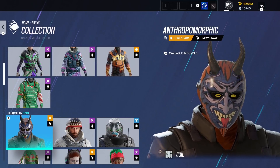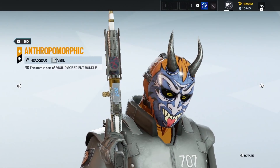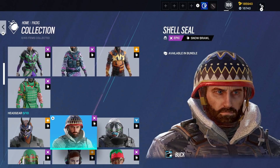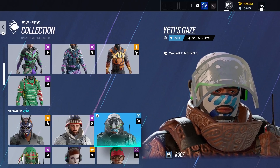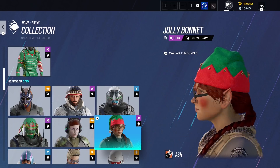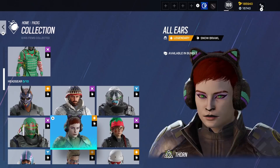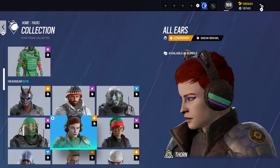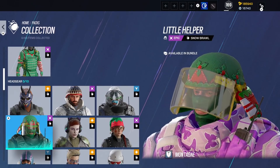Then going down here, we've got our Vigil headgear. Definitely unique, that's for sure. We've got Buck — quite nice. We've got Rook. We've got Ash — even got the freaking ears. Then we've got Thorn. Holy freaking moly — that is definitely something. We've got Monty and his very felt Christmasy hat.